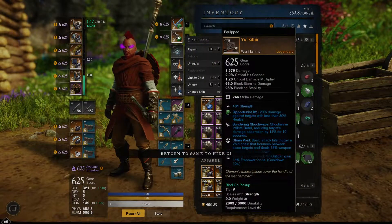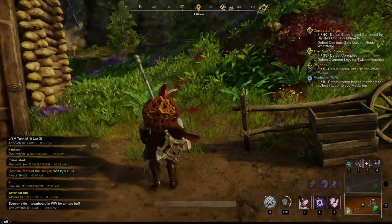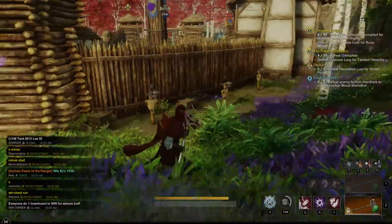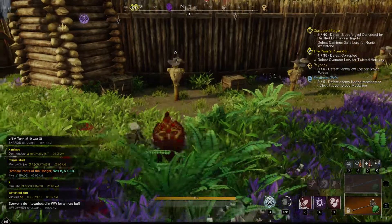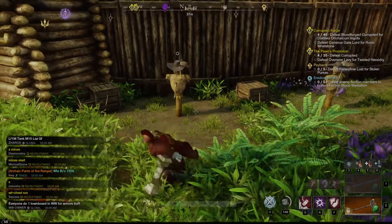Yul'Kathir has Strength, Sundering Shockwave, Chain Void, and Keenly Empowered, and it does a lot of damage. I'm currently using Wrecking Ball, Shockwave with the Sundering Shockwave perk from Yul'Kathir, and Armor Breaker.